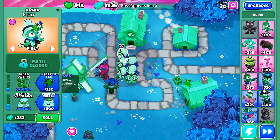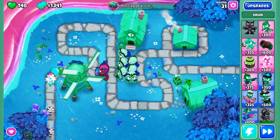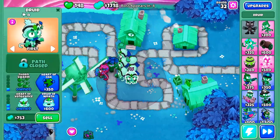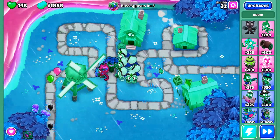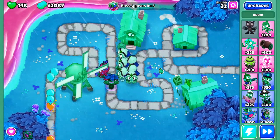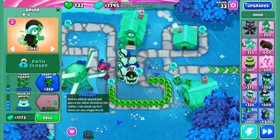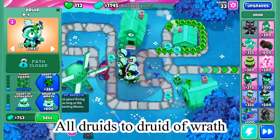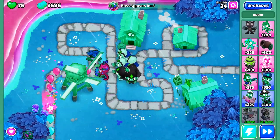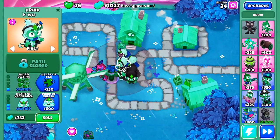When you get the Heart of Vengeance, that gives a plus 10% attack speed. And if you tank at least 90 lives, you get a plus 90% attack speed. So in total, we're literally going to be getting all of these druids a plus 100% — in other words, a double attack speed. I'm going to tank rounds 33 and 37. Do not get Heart of Oak, by the way — you just don't need that, it doesn't play any role here.